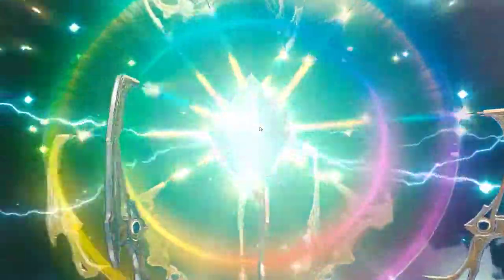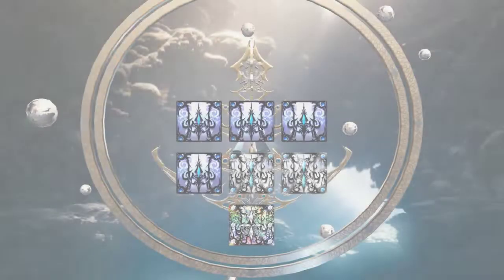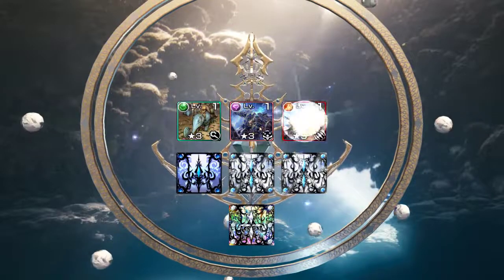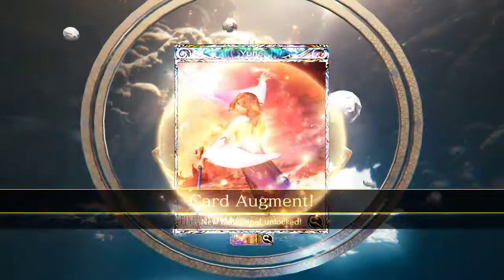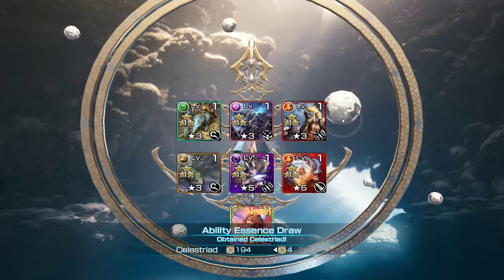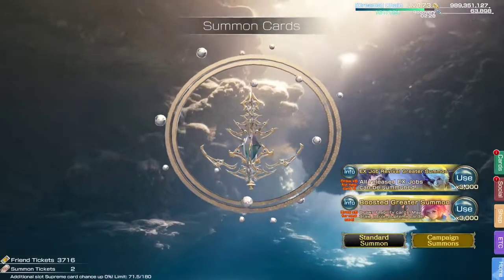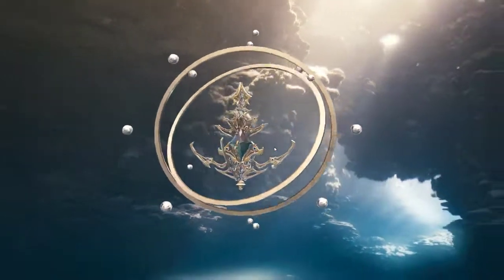Rainbow! Looks like we're getting the last skin that we need — Yuna. But I don't know, it might be a supreme, and knowing my luck it will not be. Yeah, Yuna! Got all the skins now, so every rainbow is guaranteed to be a supreme, which is nice. I'll take the Yuna, and our pity count is starting to get close to 80 as well.